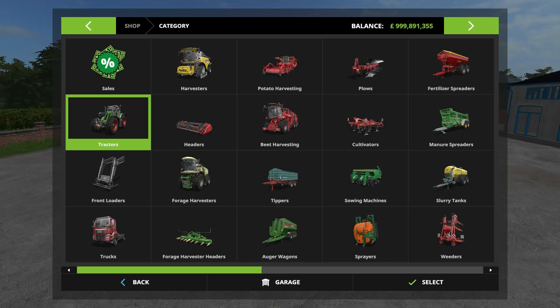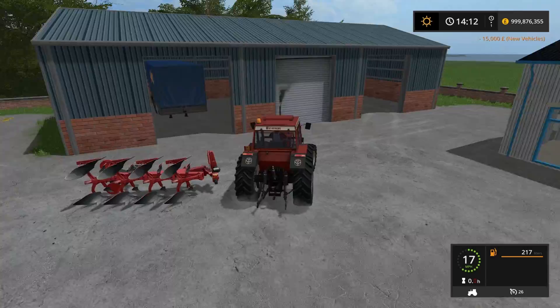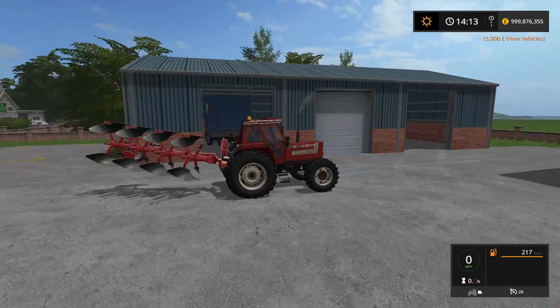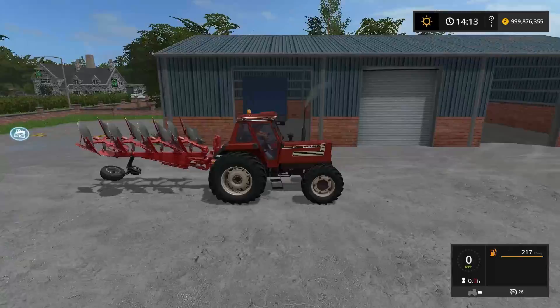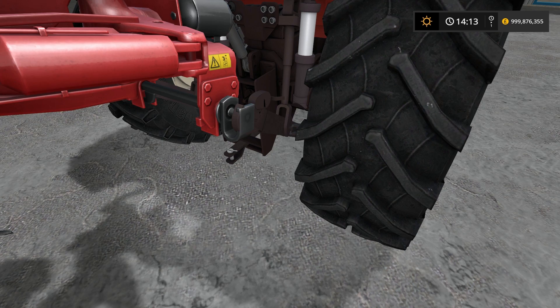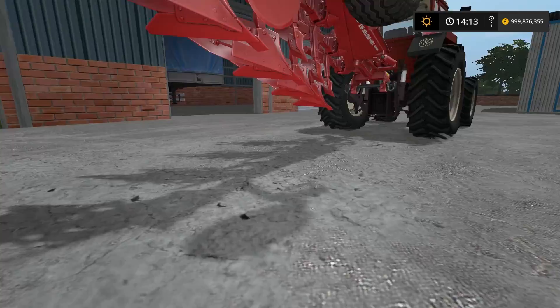Let's spawn something in to use — we'll spawn in the Krone plow. We'll see if we get this thing hooked up without issues and check if it lines up properly and tips the tractor back. There's a little bit of weight pulling on the back but you'd expect that from a plow. Turning around — no issues. It does line up properly: you can see it's caught onto the plow, and the top link is in the correct space as well. They've done well lining up all the nodes and hitch points.